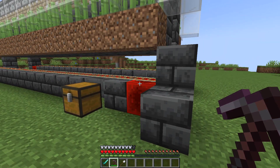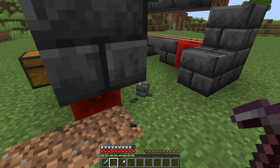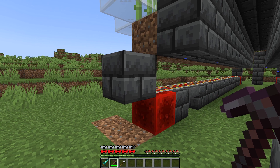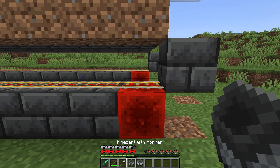The last remaining step will involve placing our hopper minecarts, but I feel like I need to add that you can remove these blocks as well — it doesn't really matter. As long as these end blocks right here are there, this farm will work. We can now place both of our hopper minecarts.